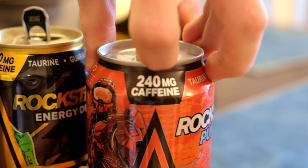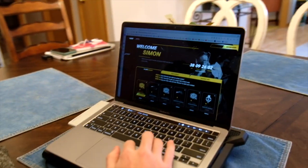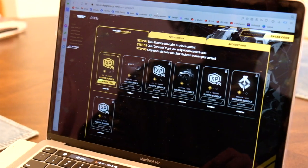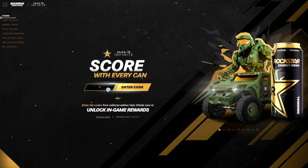Once you've made the purchase, you can find the code on the ring of your can and you can enter it onto the website. You need to create an account first, and then it's pretty straightforward after that. Make sure to include a dash after every five letters so your code is registered correctly.